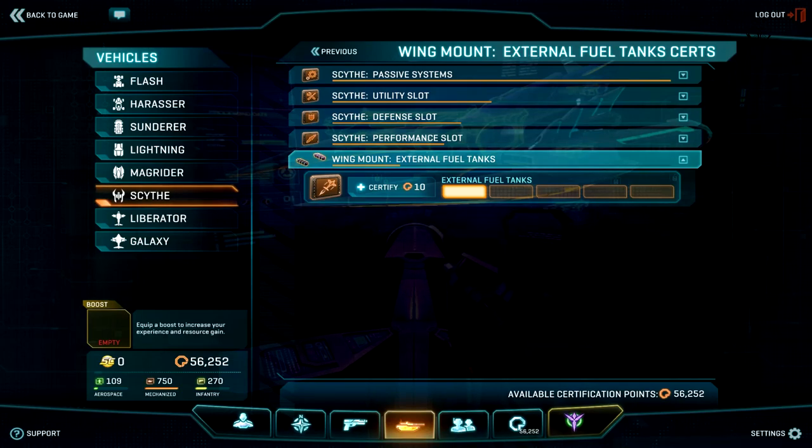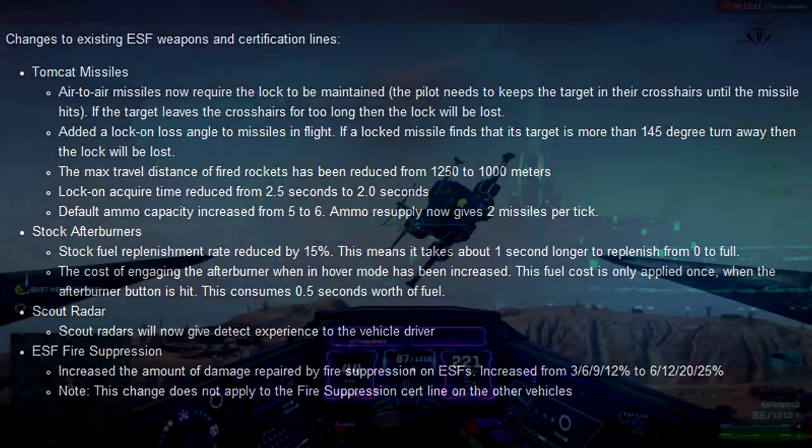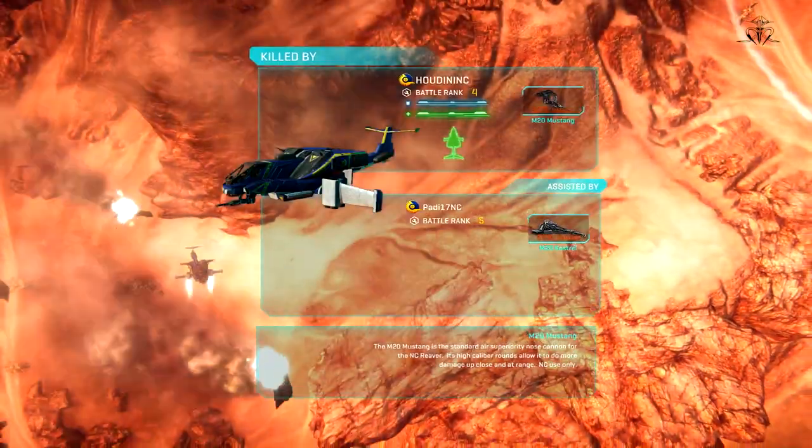If you have equipped your ESF with Scout Radar, you will now start receiving experience for detected enemies. ESF Fire Suppression has also received a buff. Overall, I hope you enjoyed the information I shared with you, and I'll see you in the skies of Araxis.